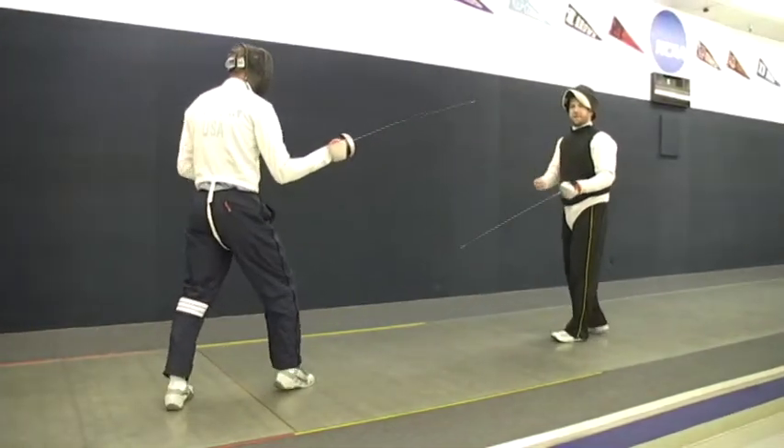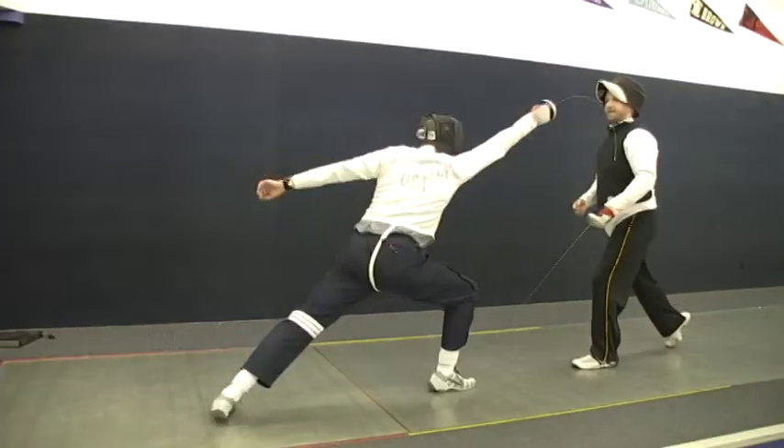Counterattack number two is to get away first and then hit. So I launch my attack, he retreats, and then hits me.